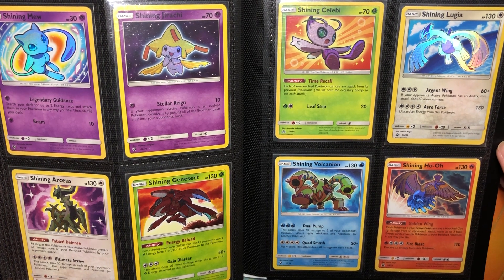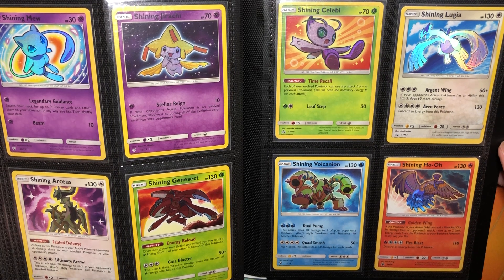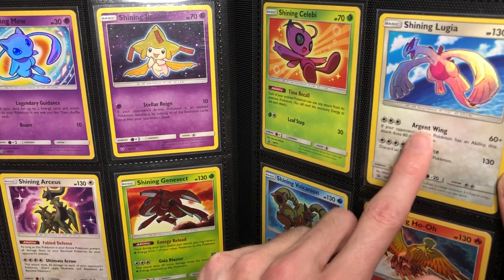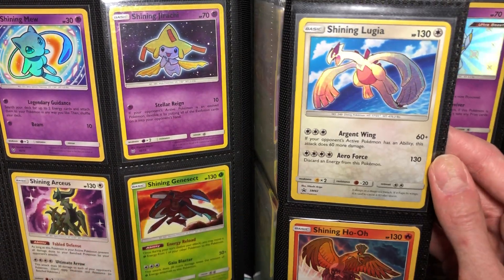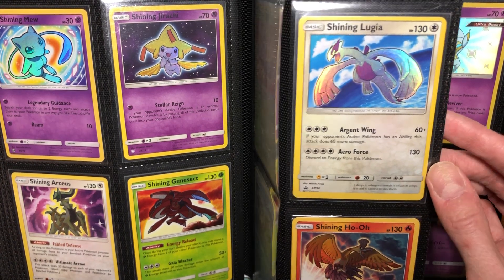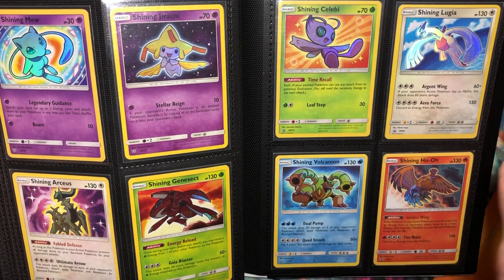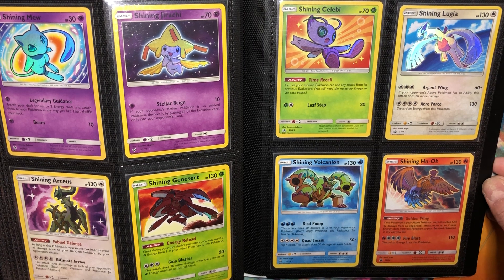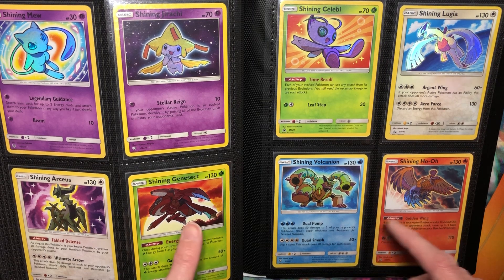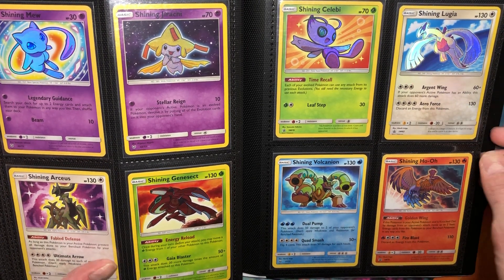I'm really excited because Hitoshi Ariga is coming to Hartford Regionals, and he's my second favorite Pokemon TCG artist and one of my favorite artists of all time. So I'm trying to debate what to get signed by him. I think I might go with the Shining Lugia, because Shining Lugia is my second favorite Shining after Hydreigon. I'm going to buy the Japanese version and have him sign that. He illustrated the Genesect and the Ho-Oh and the Volcanian — all four of those he illustrated.